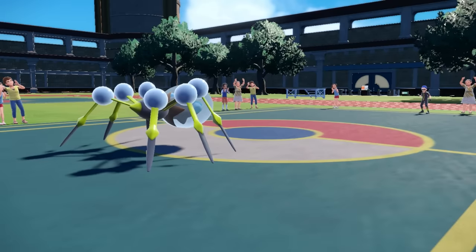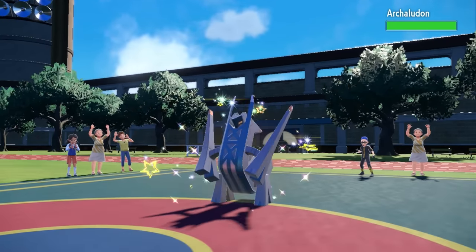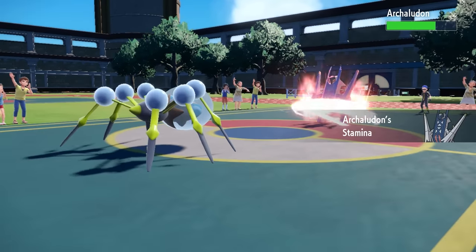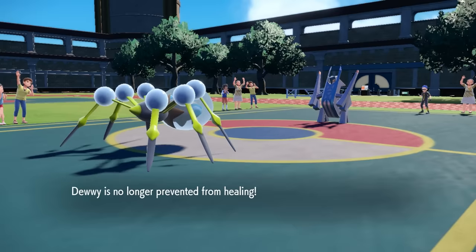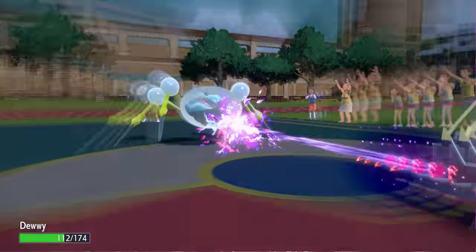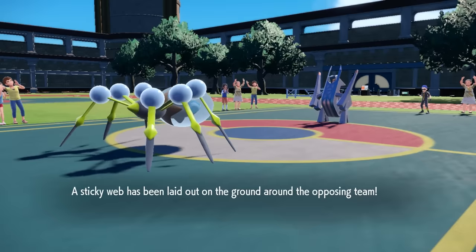I've got some work to do — I put my own Sticky Webs up, which is really going to hinder my team. But luckily I do have a Rapid Spinner, and they don't have a Ghost type to switch into it, so I know I can spin away my own Sticky Web eventually. They switch into Archaludon, and I figure if I can just lay the Sticky Web down now, I can level the playing field and Rapid Spin later. I can take special attacks all day long — I go ahead and lay down the Sticky Web.